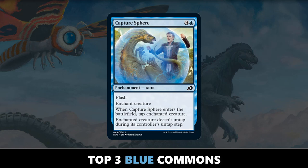The top three blue commons, starting with number three: Capture Sphere. Similar to Pacifism, Capture Sphere does a really good job of just locking down one particular creature, especially if it's been one that's mutated on top of. The nice thing about Capture Sphere is that it also turns off any tap abilities that a creature might have. There are quite a few creatures with tap abilities, so Capture Sphere gets a little bit of an upgrade over Pacifism.